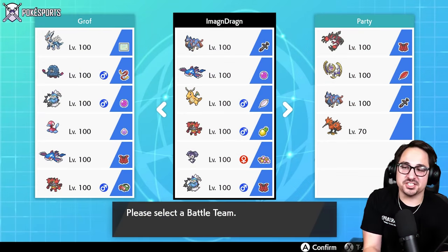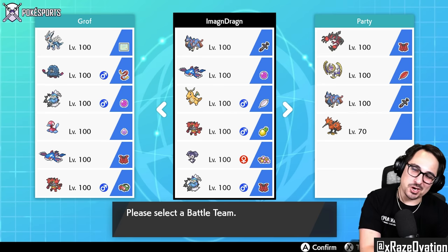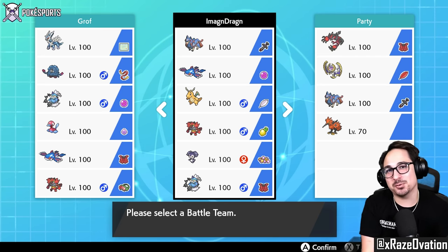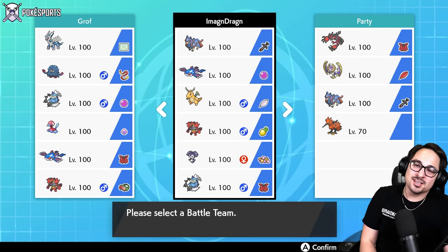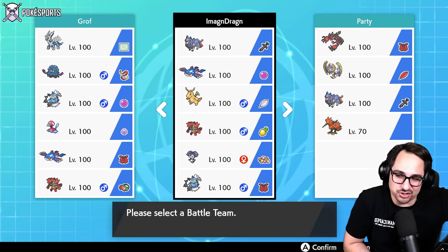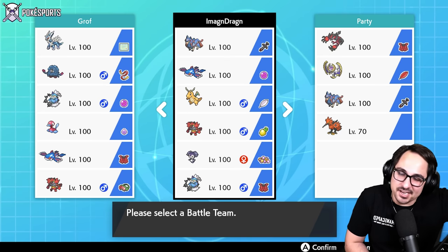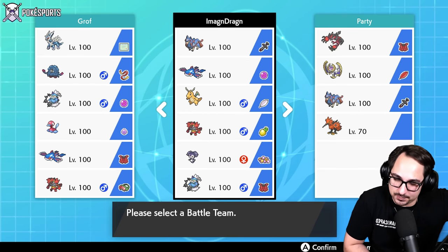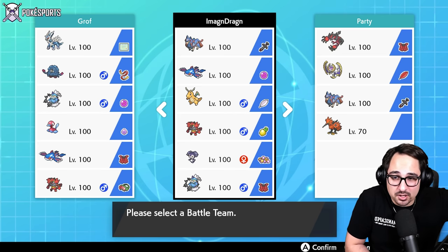Good afternoon, PokéSports. Welcome to another VGC Battle Stadium Series 12 video, bringing you a Dragon Knight team. Dragon Knight, everyone's favorite dragon from Generation 1, going to be trying to use it here in Series 12 and Generation 8, 25 years after its inception into the game. Let's see how it works. This Dragon Knight is intended to be a Dragon Dance Dynamax Dragon Knight.